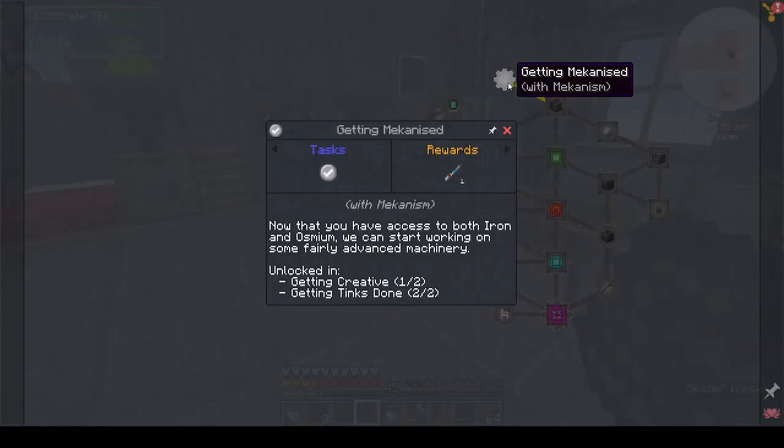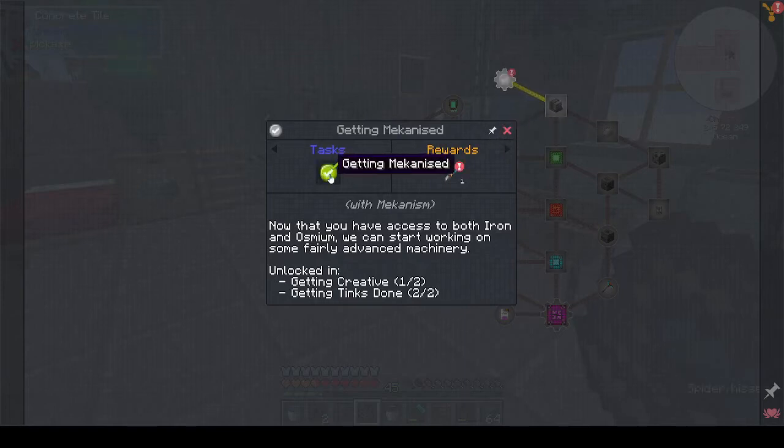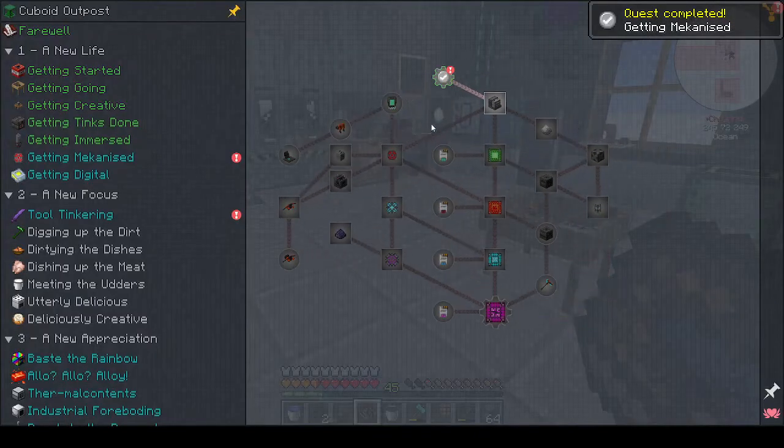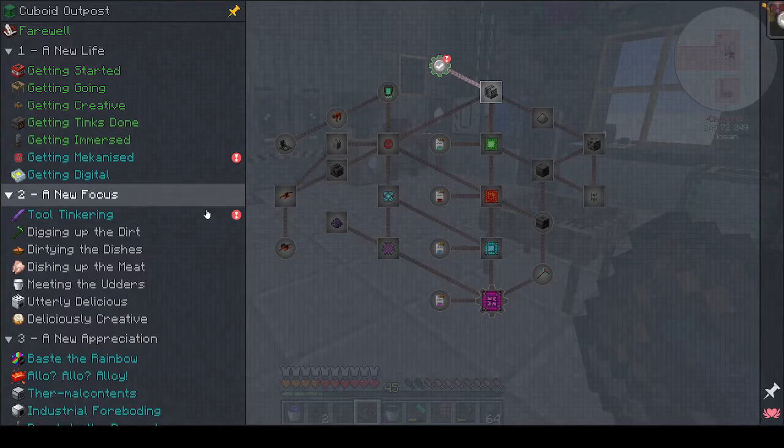We've finished Immersive Engineering — or rather getting mechanized. Now we have access to both iron and osmium, and we can start working on some fairly advanced machinery. Yes! I like Mekanism — we'll obviously do that next.